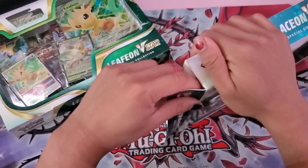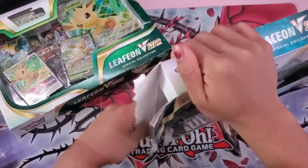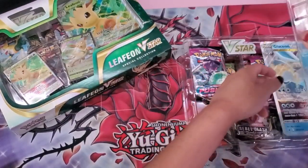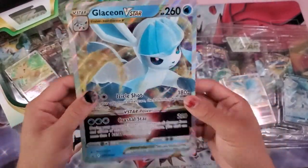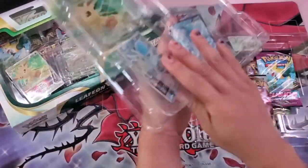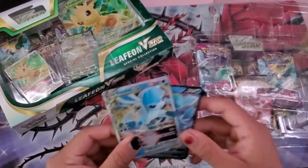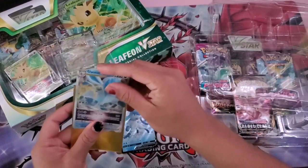That box does not want to open. There we go — slide that box out. Of course, we have our lovely Jumbo Glaceon V-Star card. How nice. Set that to the other side, as well as our two promo cards of Glaceon V and Glaceon V-Star. Pop those right into sleeves.